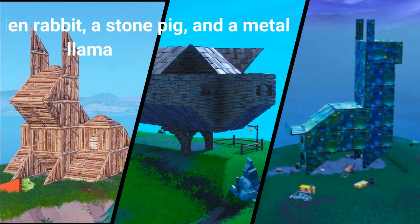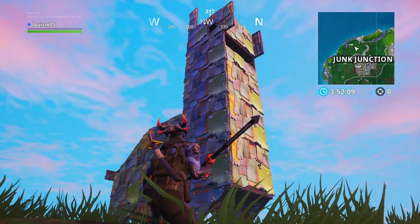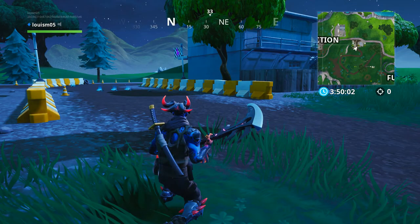The first challenge is visit a wooden rabbit, a stone pig, and a metal llama, earning 5 battle stars or 500 XP. The metal llama has been around for some time and is located just northwest of Junk Junction. Once you've done that, it's a good idea to go to the race track east of Junk Junction to get a drift board or quad crasher to make it easier to reach the next location.